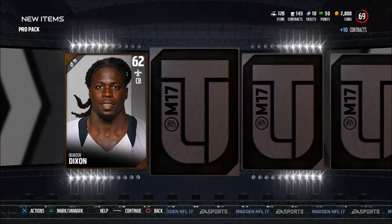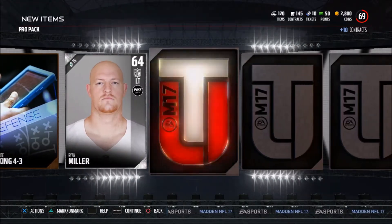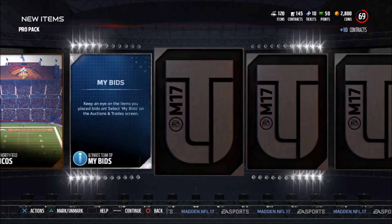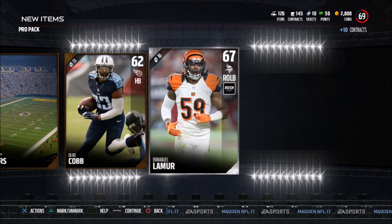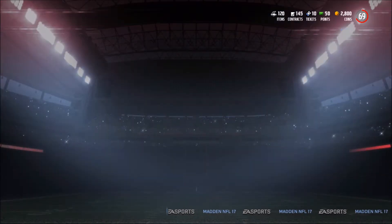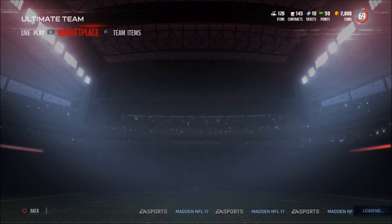So pretty good pack opening. I'm hoping for two elites out of everything — I'd be happy with that. I just want to sell the players I get right now because they're going for such a high amount of coins. Two golds in this one. They're going for such a good amount of coins that I can make them back and buy these guys back later if I want to, or buy different players.